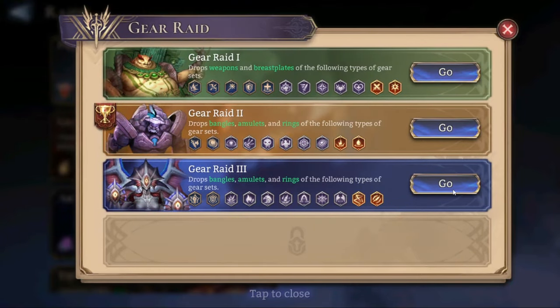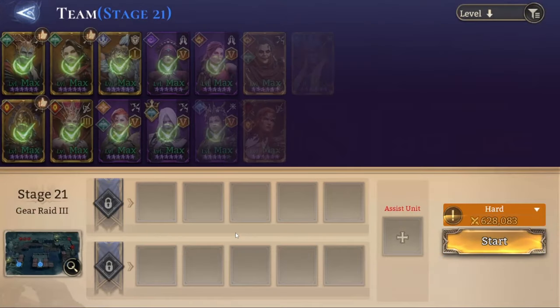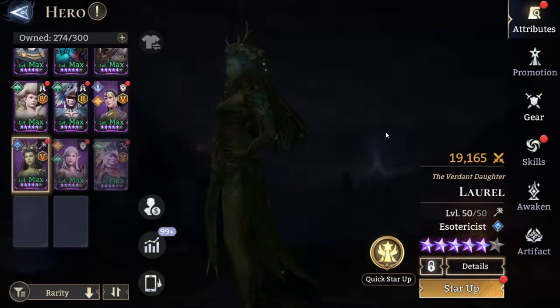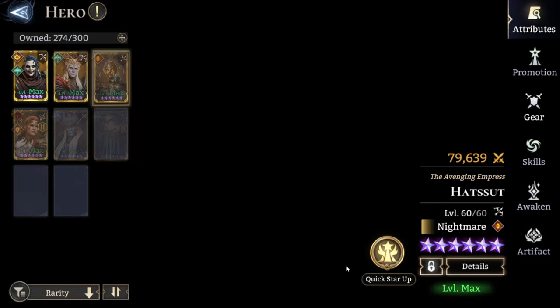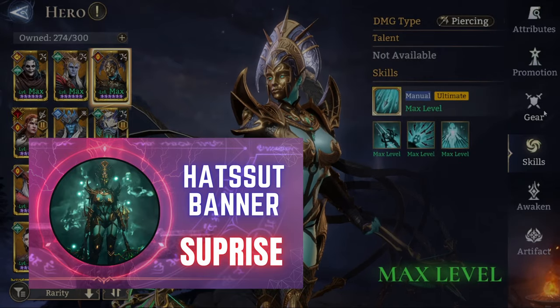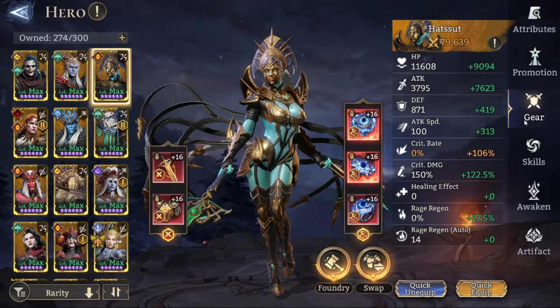Let's go into the gear raid. Gear Raid 3, stage 21. My layout is going to be composed of Dolores, Volca, Laurel, Hollow, Broker, Lunaria, Ytril, Silas, Nyx, and our newest addition to the account, Hazet, which I managed to skill up to the max and put some decent gear on her, but nothing too crazy.